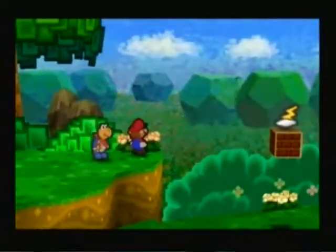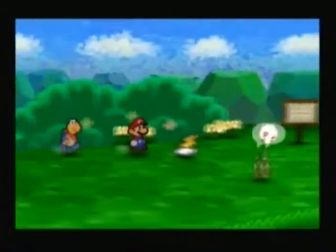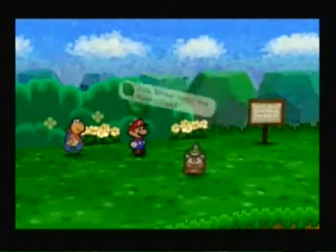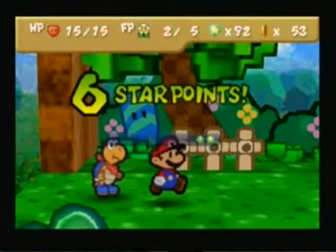It's a trap again, but we don't care. You can break down this box with Koops, and you get a thunderbolt — sorry, it does 5 damage to one enemy. I just need to get rid of a Koopa Leaf because it's not really of significant use.